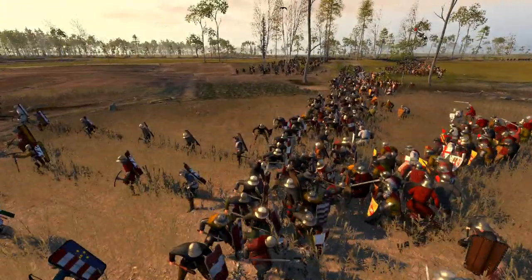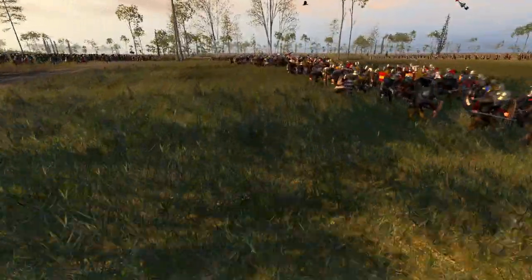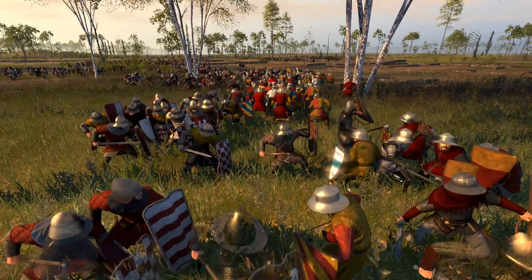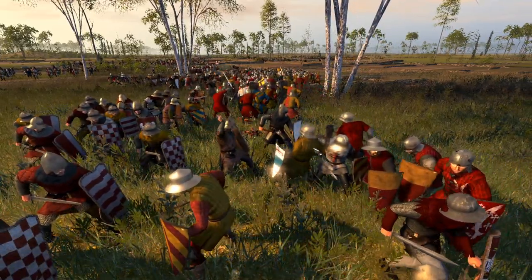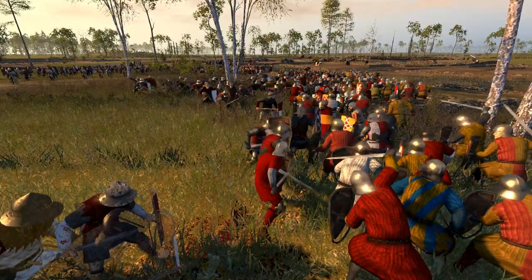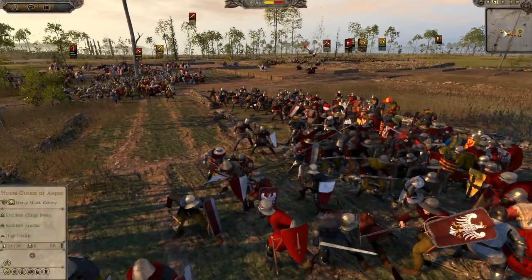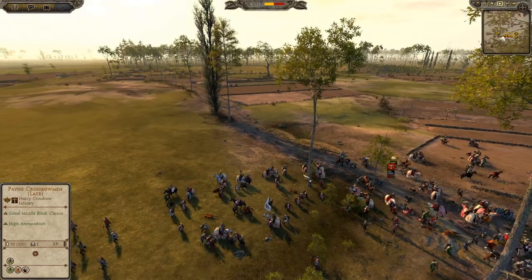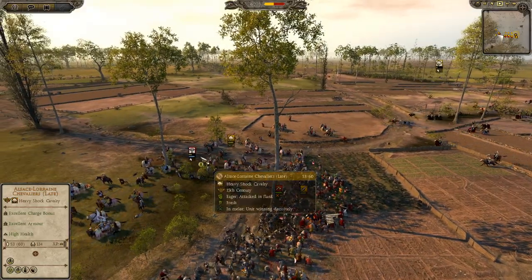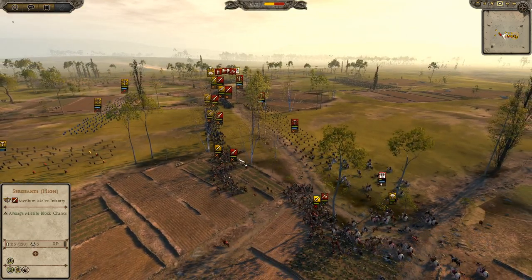Cavalry is huge in this game — those flank attacks are probably going to be what decides this battle. The infantry are all committing now. It's a nasty long infantry line. I've now sent my cavalry into the rear, pushing through while everyone's preoccupied to take out his archers — I was trying to break his archers so I could then get clean attacks on all his infantry down the line.